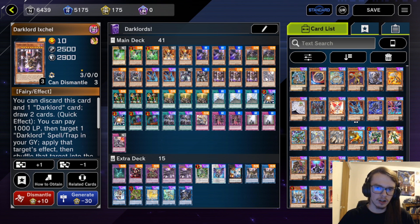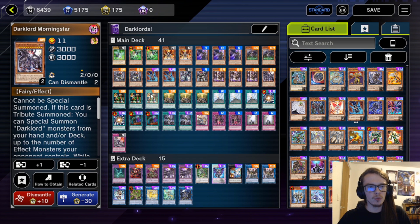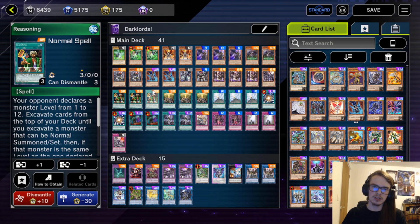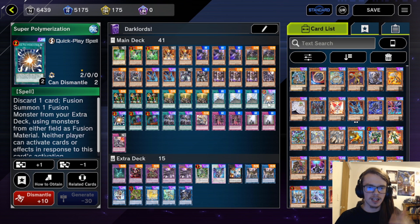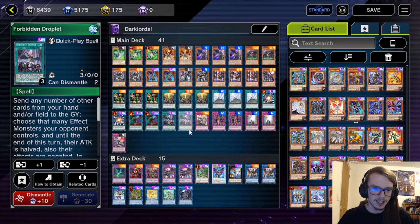We have triple Ixhell and one Morningstar. For our spells we have triple Reasoning — this is absolutely the best card in the deck and honestly it should probably be banned, it's absolutely insane. We're playing triple Banishment, triple Contact, as well as double Super Polymerization, double Call of the Haunted, double Droplet, and that's it for the spells.